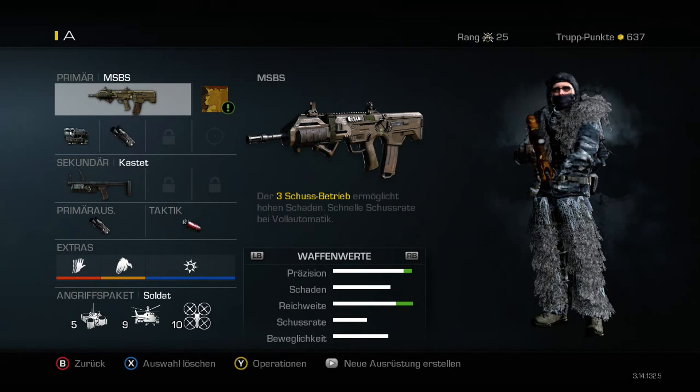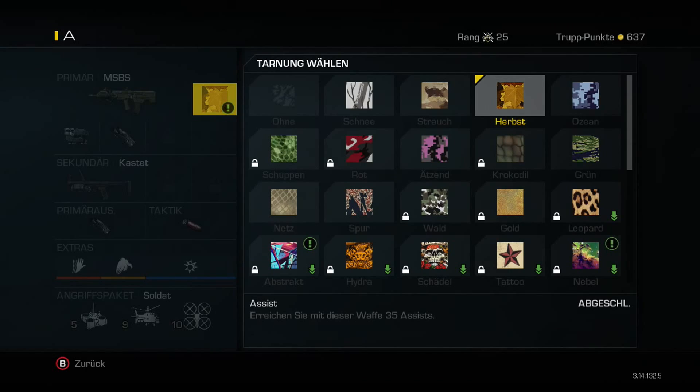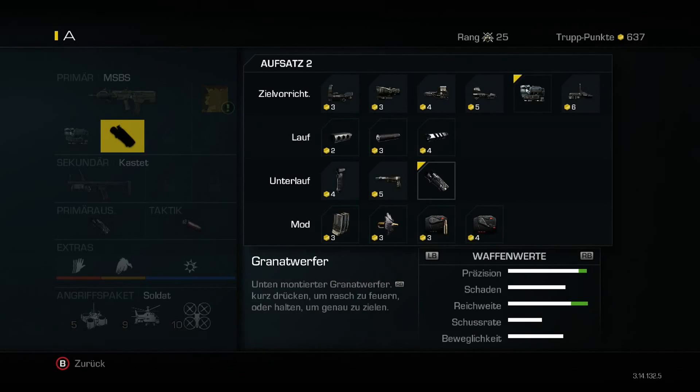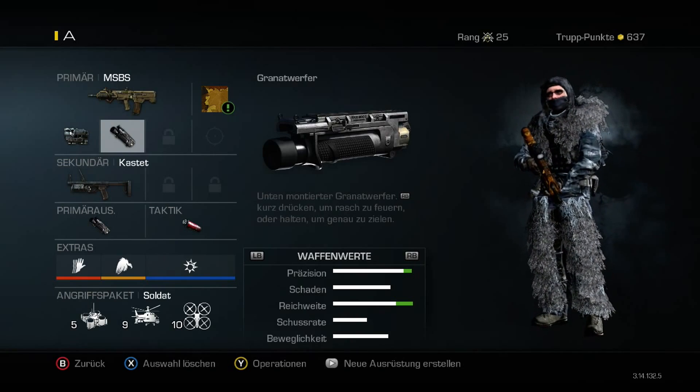First off, you start with the MSBS. I like to roll with the Autumn Camo. Then I like to go with the Thermal Scope — I'll tell you later on why. Then of course the Grenade Launcher, taking over the second attachment as well as the Lethal.